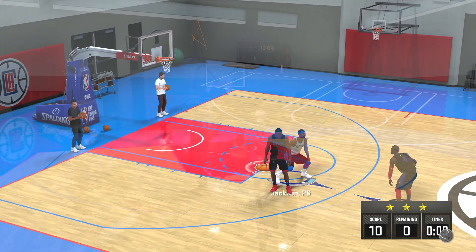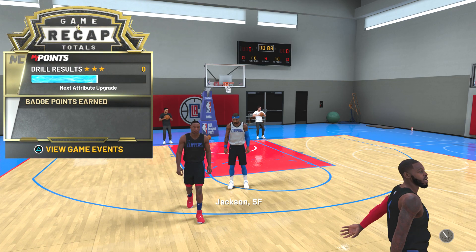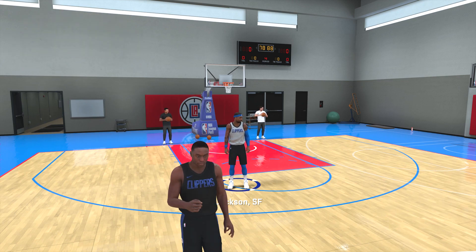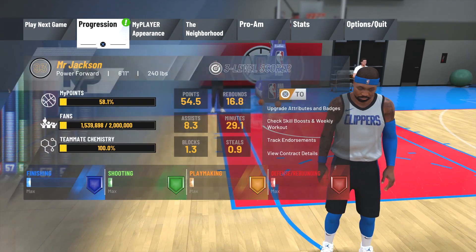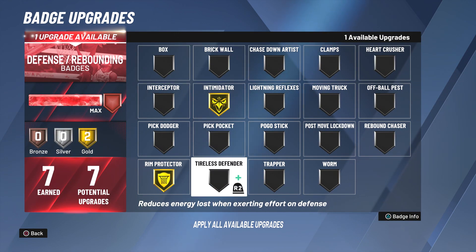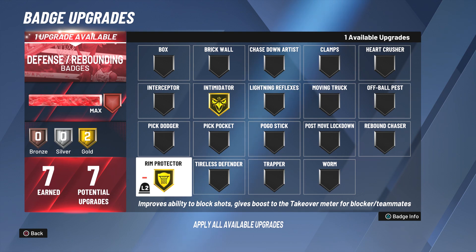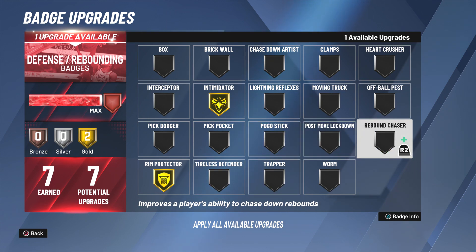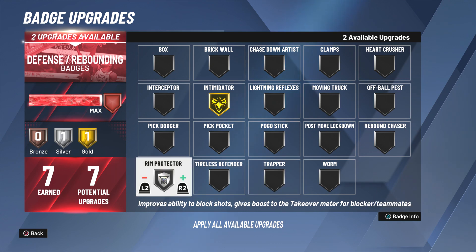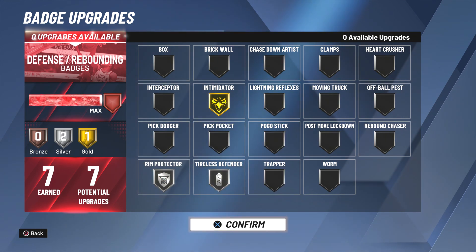The reason I got this badge maxed out is because I was playing Pro and Hall of Fame and I was averaging over 20 rebounds a game, getting about two blocks and two steals each game. I switched rim protector to silver and tireless defender to silver. The grind was real. I don't know if I wanna do it with another player - maybe a small forward, shooting defender, two-way. I'm also playing Borderlands 3, so I'm gonna max out on that first. Alright y'all, if you like it, smash that like button. Peace, I'm out.